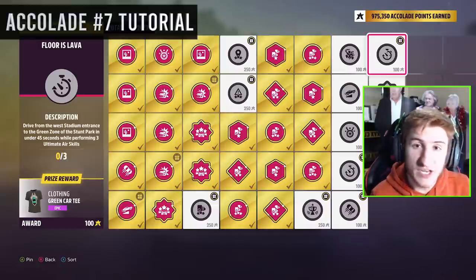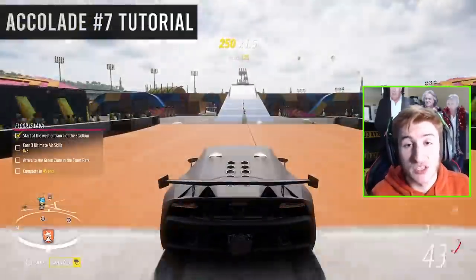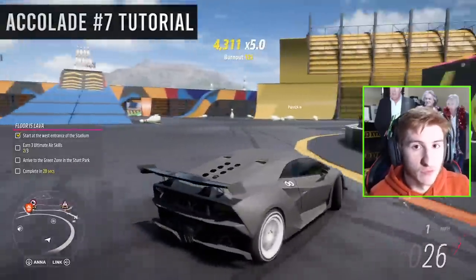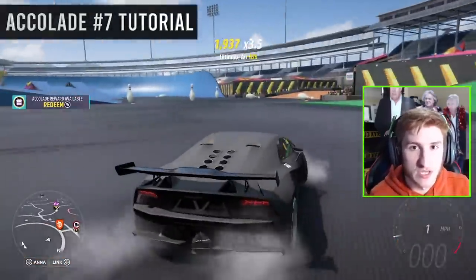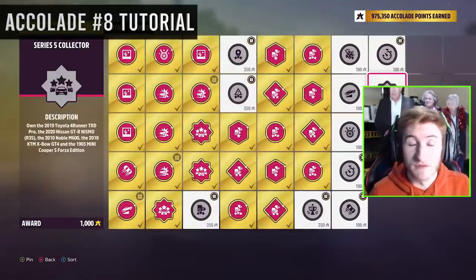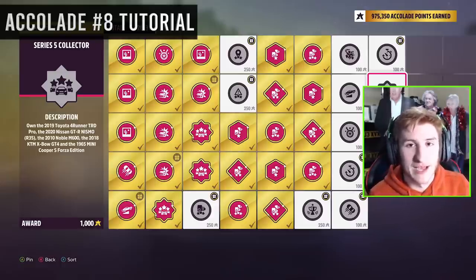Go from the West Stadium entrance to the Green Zone in 45 seconds with three Ultimate Air skills on the way. Start at the West Stadium entrance, go around without reaching the green area before getting three Ultimate Air skills. Take the route shown here, go up the certain ramps, and you'll complete three Ultimate Air skills and reach the Green Zone — very straightforward. There's also an accolade to own all of the cars for Series 5 by the end of the series.